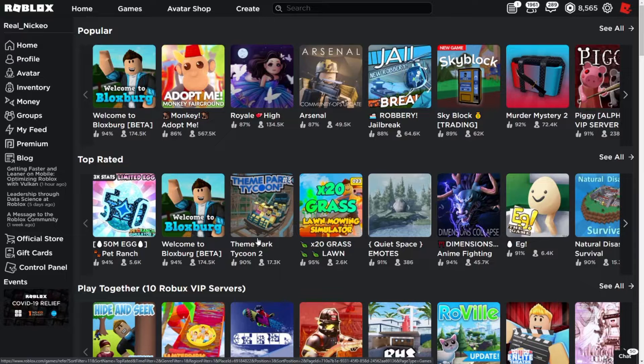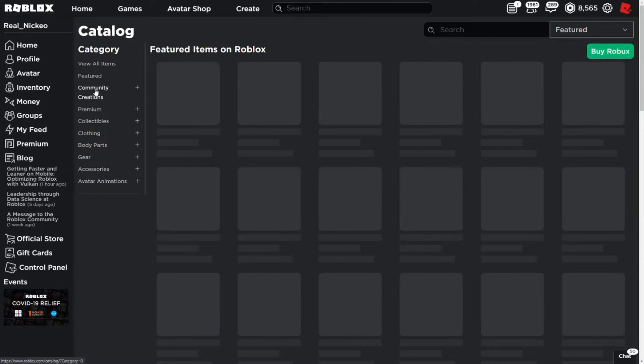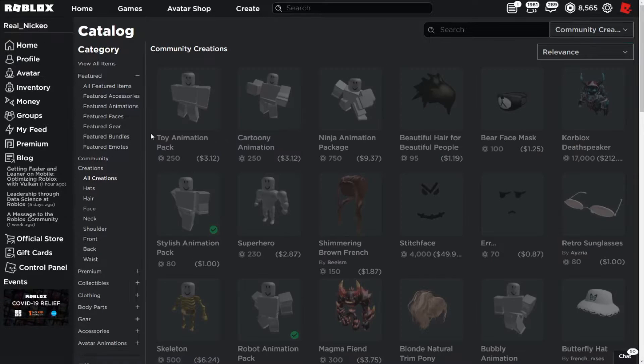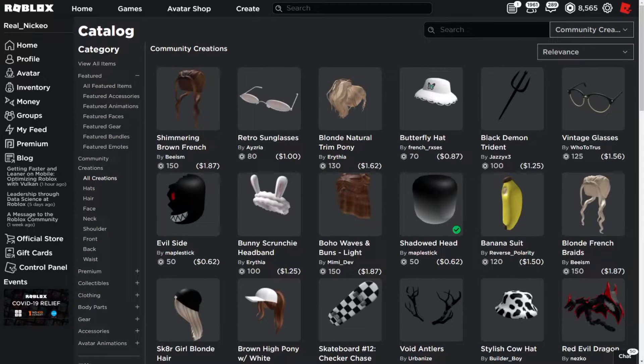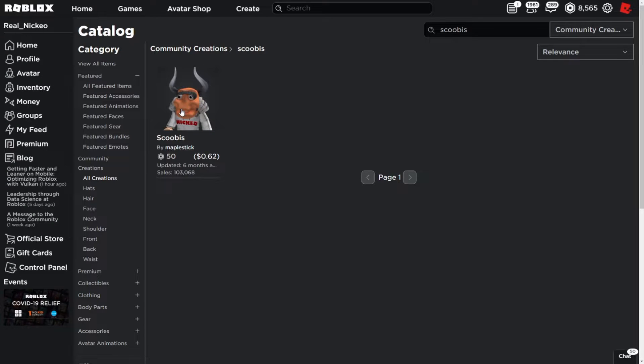A lot's changed in Roblox since then. UGC items have come out in the catalog where people can actually make their own stuff on Roblox. If you go to the community creation section, and if you look up Scoobus here, there's actually a Scoobus head now in Roblox.